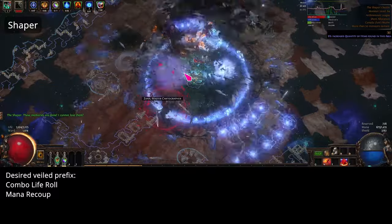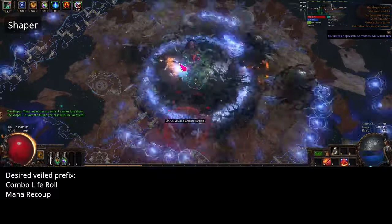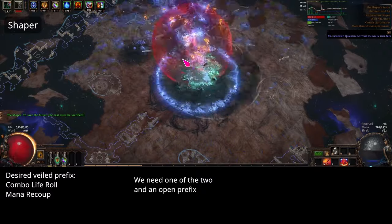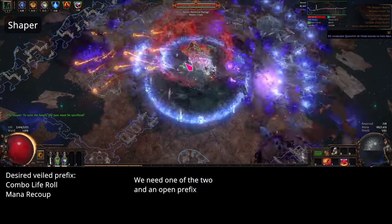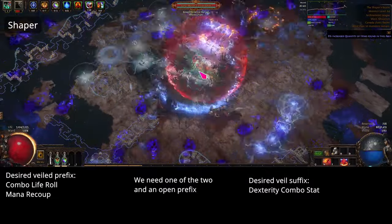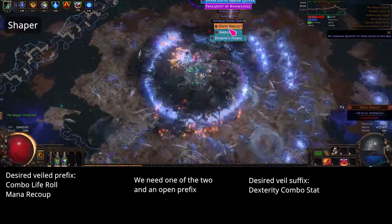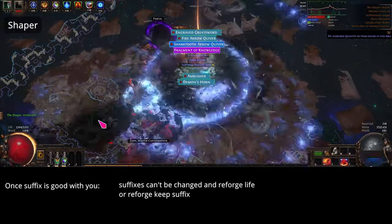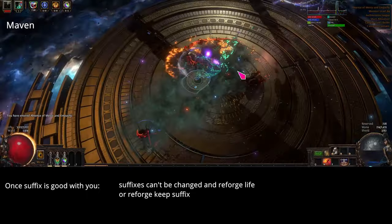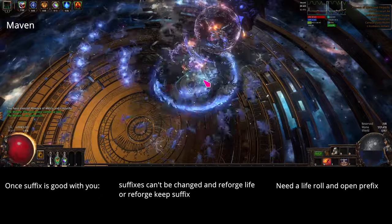If it is good enough for you, then unveil the prefix and we're looking for either a combo life roll or recoup. If it only has the combo life roll, we need to have an open prefix so that we can craft recoup on it. If you hit a veiled suffix, then you're looking for a dex combo stat roll, and if not, decide whether you want that or to try and annul it off. Assuming the suffix is now good with you, it's either using suffixes can't be changed and harvest bench for reforge life, or reforge keep suffixes until we have a life roll and an open prefix to craft recoup onto it.